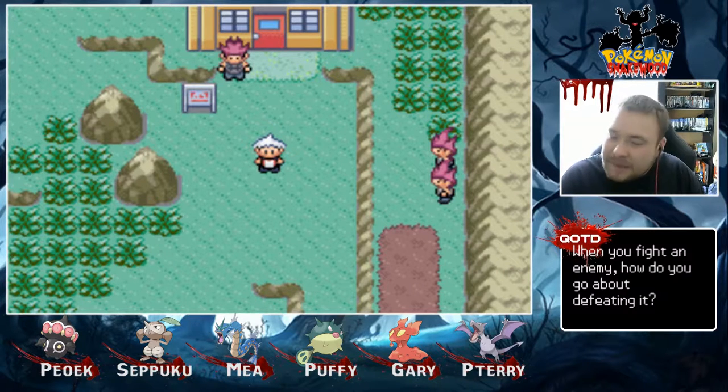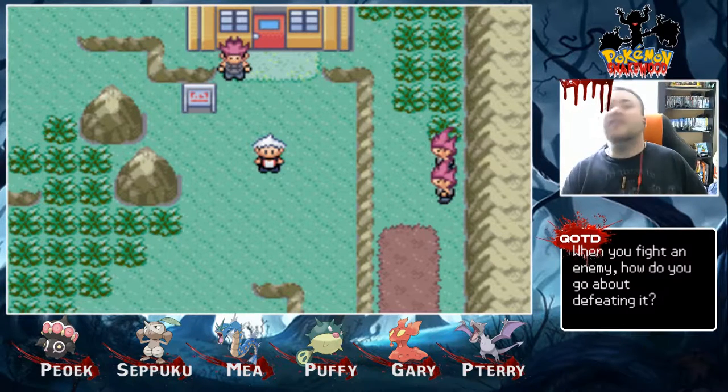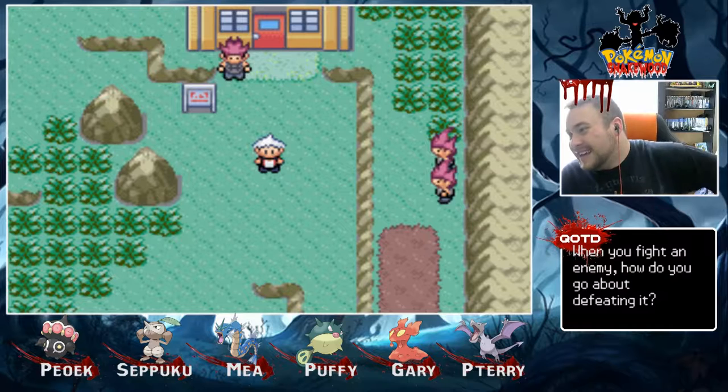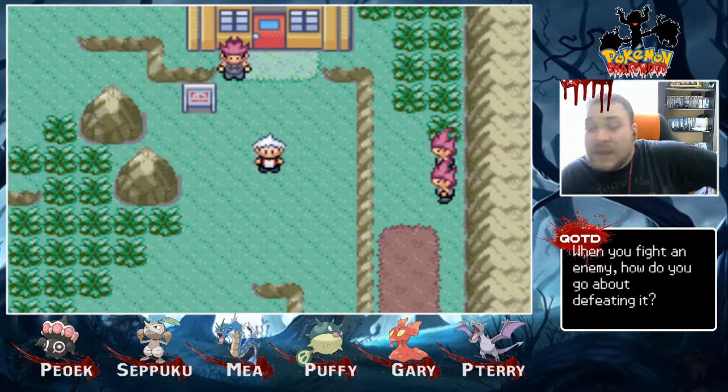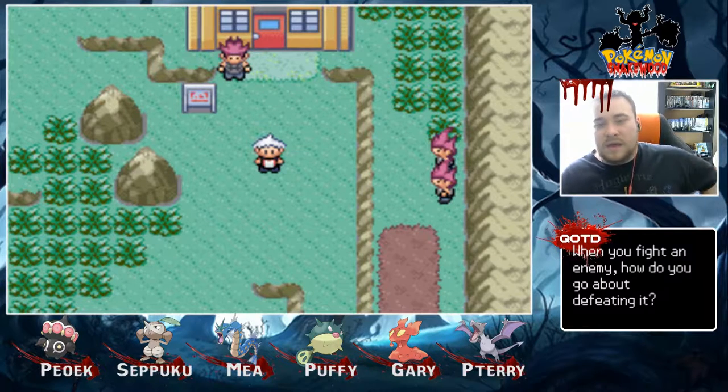What's going on everybody? My name is Chris the Chaos Gamer, and welcome back to Pokemon Snakewood. In the last episode, we got two new team members, as you can see from the layout. Hopefully in today's episode, we're going to get ourselves to Meteor Falls, the base of operations for the Four Horsemen.